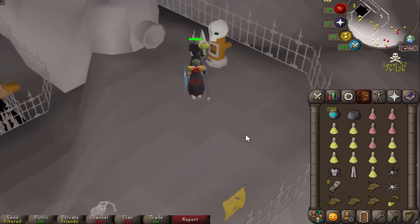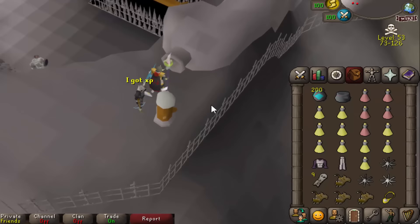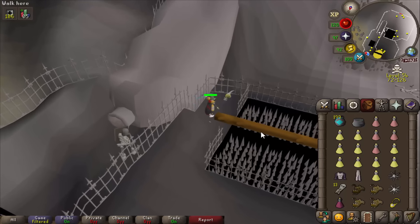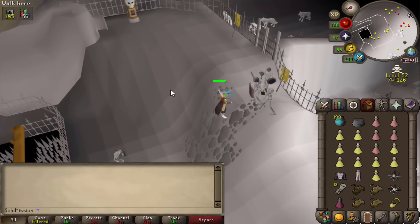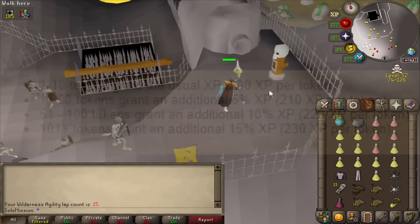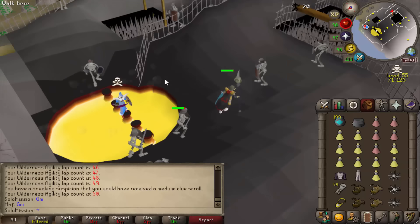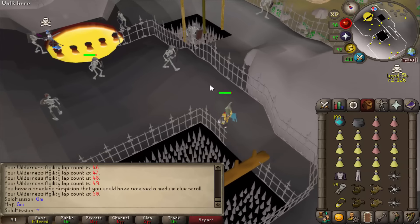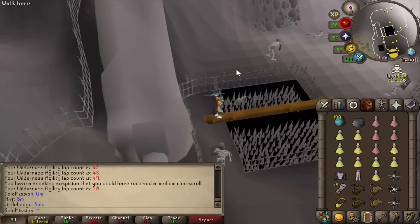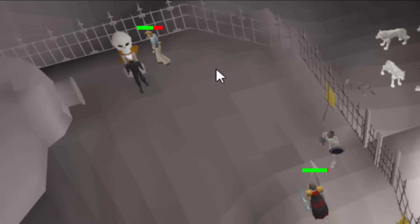I just fell off the agility obstacle and got hit for 19. It's also worth noting these skeletons are slowly chipping me down. But when I tag the pillar, I have a chance to get blighted food — yes, I do! I also got a blighted restore from tagging it, which is really nice. Getting food from the dispenser means I'm always going to be on full supplies, and that encourages me to stay since the more tickets I stack in a row, the more XP and loot I get at the end of a session.